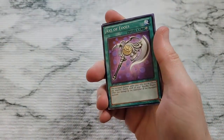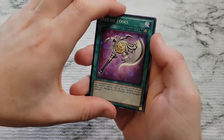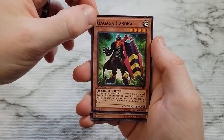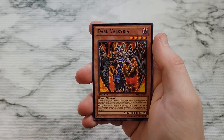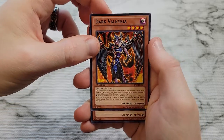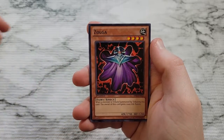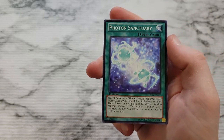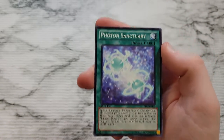Axe of Fools, and then we got Ga Ga Ga Gardner as the mosaic rare, Dark Valkyria, Zolga, and then Common Photon Sanctuary. So pretty good — it's probably one of the better pulls in the set.